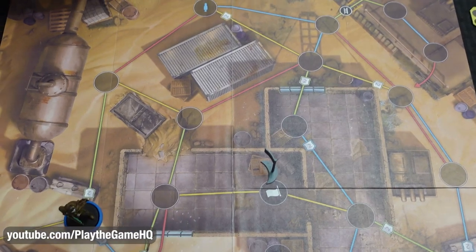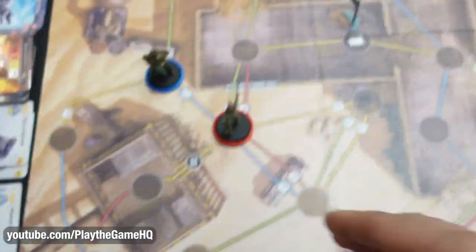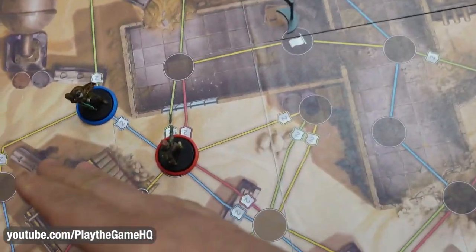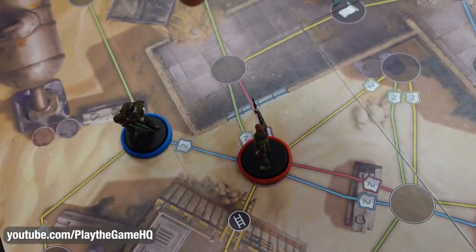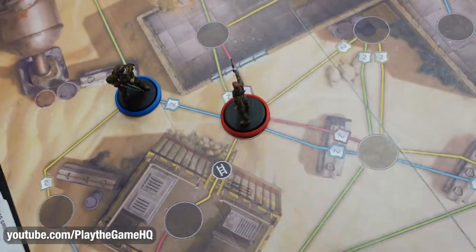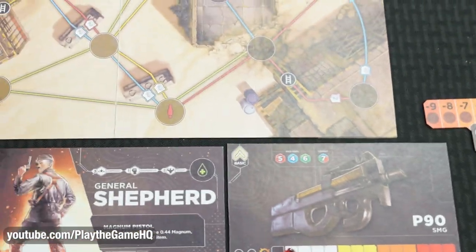We're going to execute a battle after move two, even though we have unplaced movements remaining. We execute a battle on this space right here. Blue is facing red; red is facing this way. The battle is executed with these boards and dice. You have a tug-of-war on one side and a rock-paper-scissors element with the dice on the other.